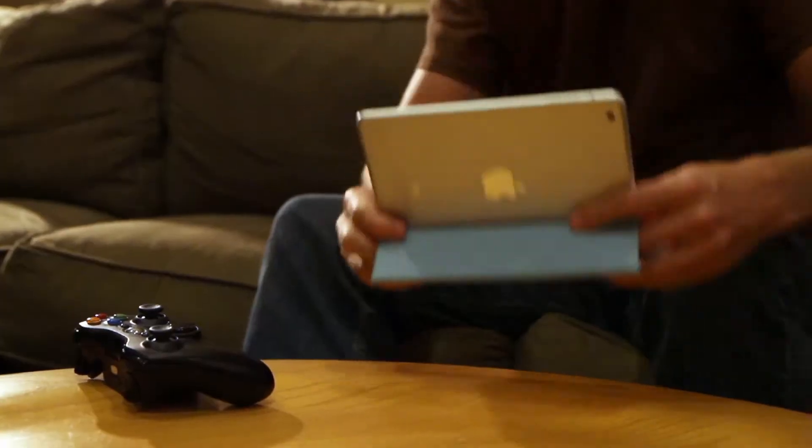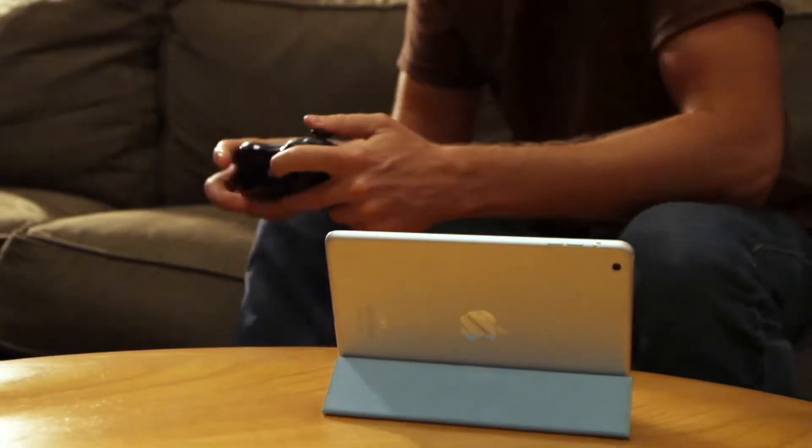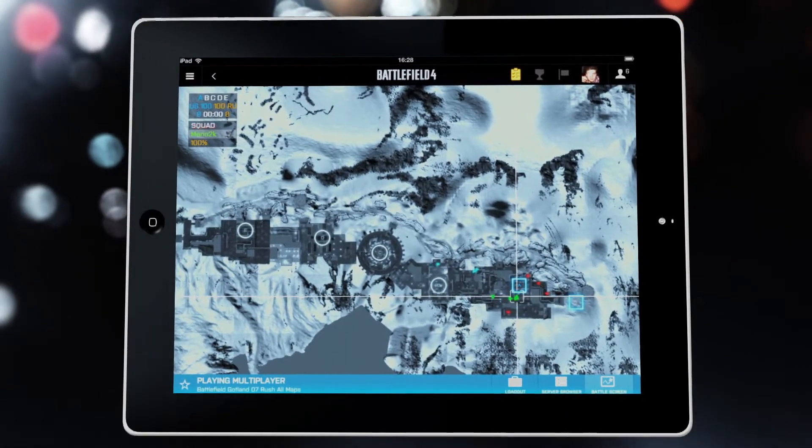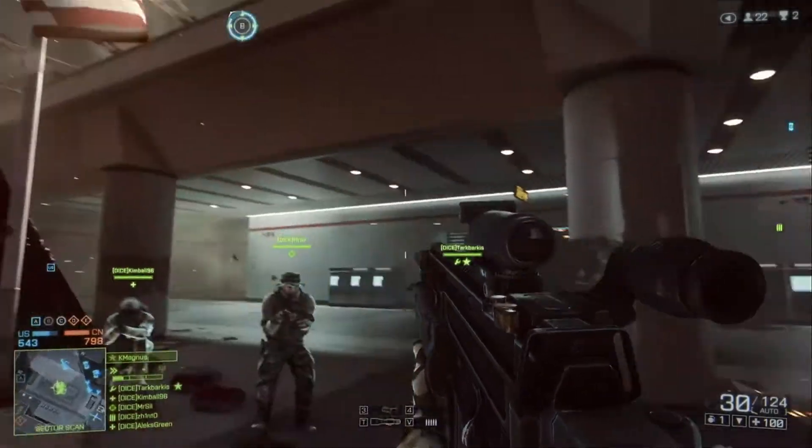You can actually use these devices and connect them to the game client while you're playing. You can use your tablet as a second screen, and use that as a mini-map in-game so you can see what your squad members are doing. And you can set attack points on that tablet which will reflect in real time back to the game.